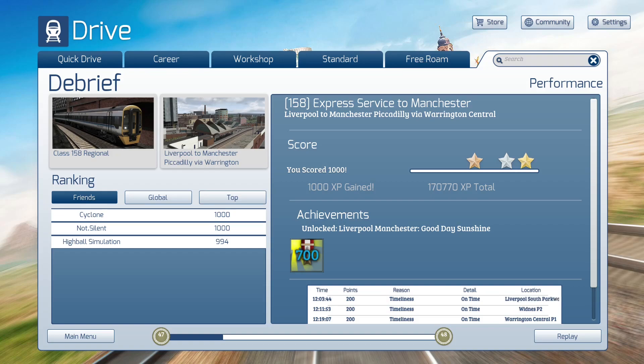I actually unlocked the Class 158 driving achievement earlier today. If I do this route three times I'll have about 167 miles — I'll be well over the 158 threshold. So I'm going to be well on my way to getting that achievement. Now you know what achievements I'm going to be looking to obtain here. I think you'll be able to obtain all of them in the course of these six scenarios.